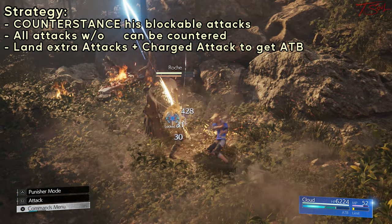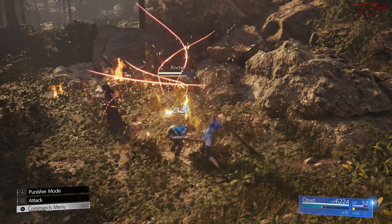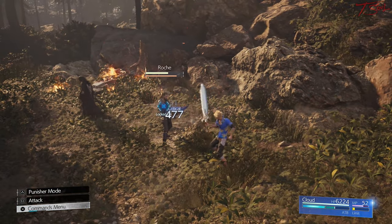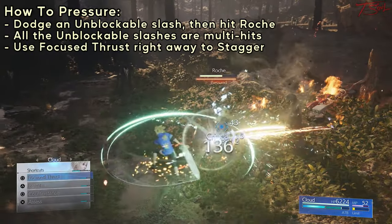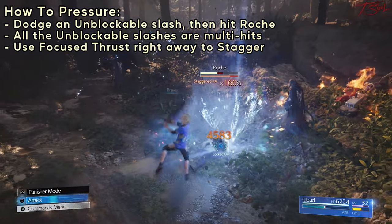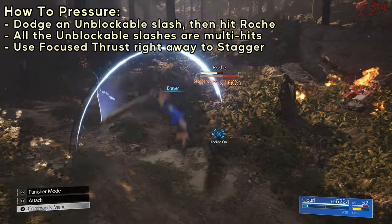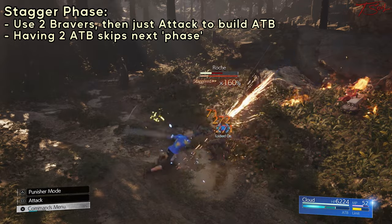When he finally uses unblockable attacks with the exclamation point, get ready to dodge. The Combustion Sword he's using here is a two-string combo. You dodge the first one, and then you dodge the second blade, which is the scary part. And if you hit him after that, you'll pressure him. Cloud's dodge also does a little slash, so when I dodge into him, the slash counted as a hit and it pressured him right away.